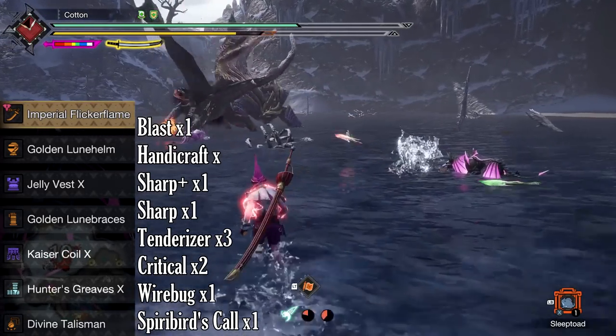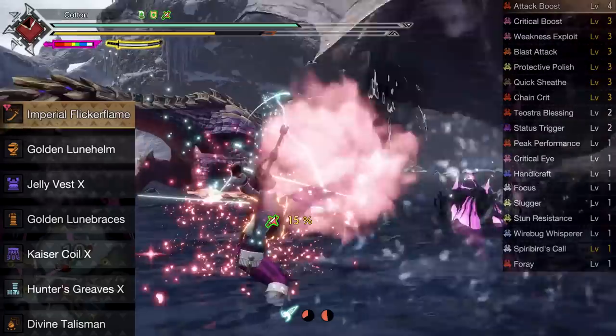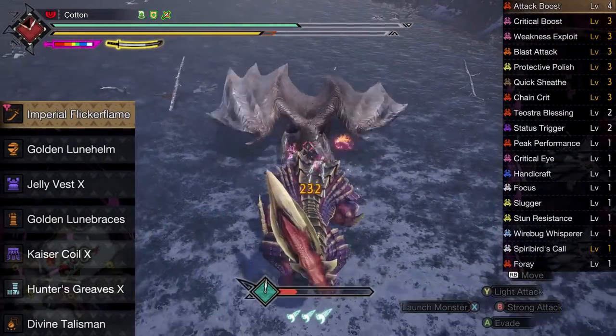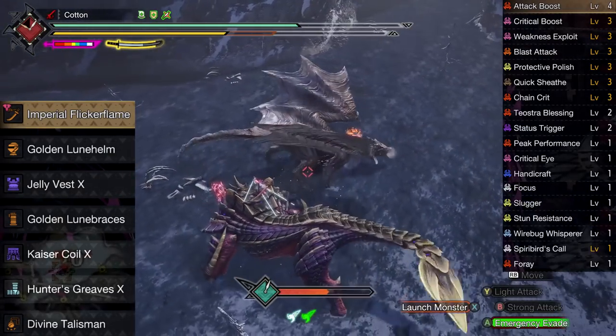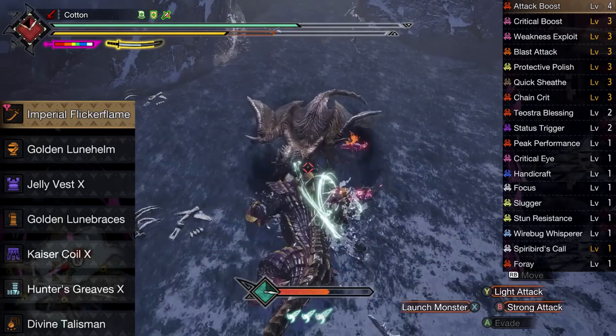With that, our total skill list adds up to: four Attack Boost, three Crit Boost, three Weakness Exploit, three Blast Attack, three Protective Polish, three Quicksheath, three Chain Crit, two Teostra Blessing, two Status Trigger, one Peak Performance, one Critical Eye, one Handicraft, one Focus, one Slugger, one Stun Resistance, and one Wire Bug Whisperer — plus Spear Bird's Call.